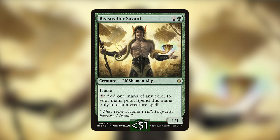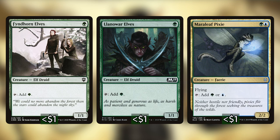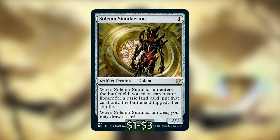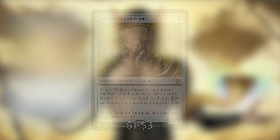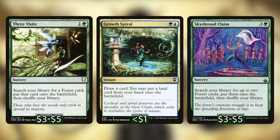We have Rampaging Baloths, which only creates one token every time we play a land, but having a bunch of copies creating 4/4 green Beast tokens every time we play a land is super impactful for our go-wide strategy. Last in this category is Imperious Perfect — we can pay a green and tap it to create an Elf token, and having a bunch of these is very powerful. This card recently went down a lot in price because of the Kaldheim pre-con, so pick one up now.